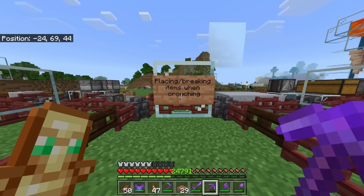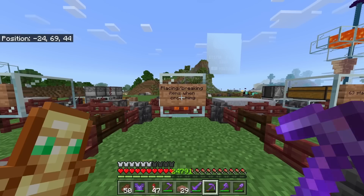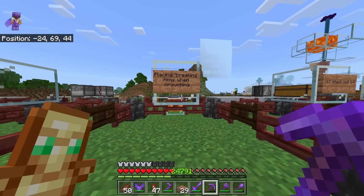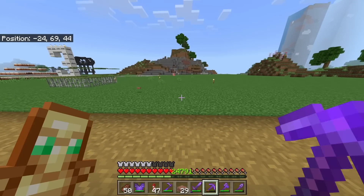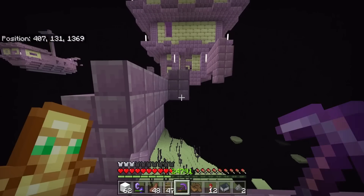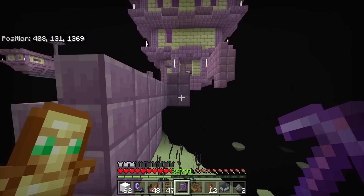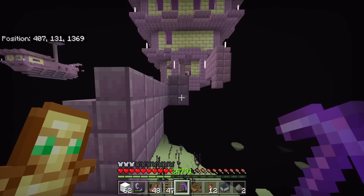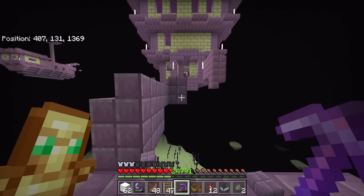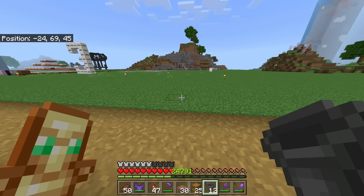For number five we've got placing and breaking items when crouching. This seems to be a problem I'm having not just when crouching but all the time — I'm having a problem selecting certain items. You can quite literally see when I'm moving forward towards a block I cannot select it, however when I move backwards I actually can select the block. This makes no sense considering I'm directly looking at the block.